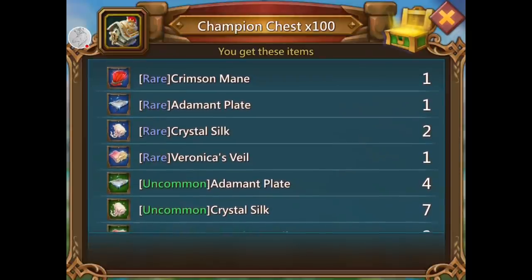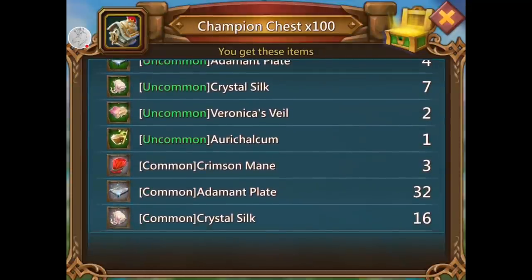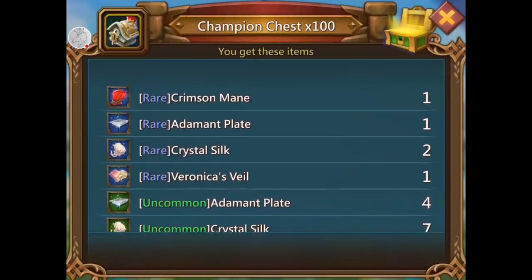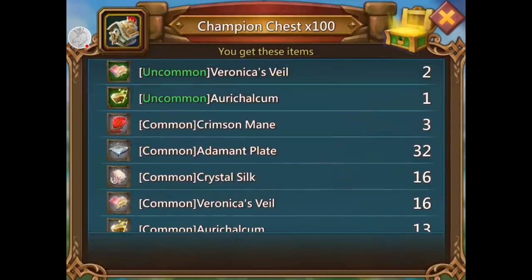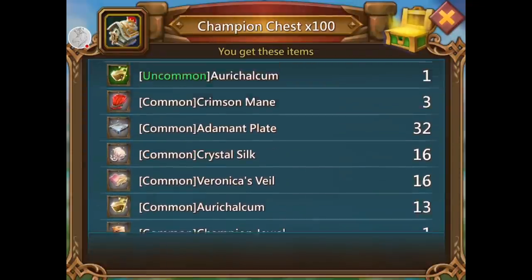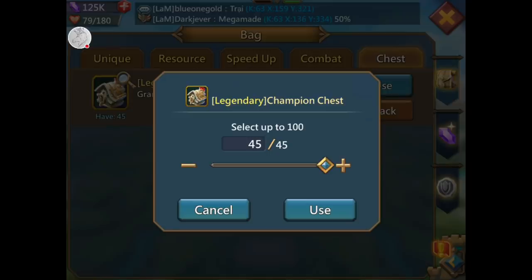It's only one rare, but it's a rare — and you know how hard it is to get a rare? It's hard. If you've got free champion chests from guild fest or however, and you've opened a rare crimson mane — listen, when you spend as much money as I have on champion chests and you don't get any crimson mane, when you get a blue one you get happy. I got three gray down here too. I usually get one gray or zero. Let's try again — 45 more, come on.